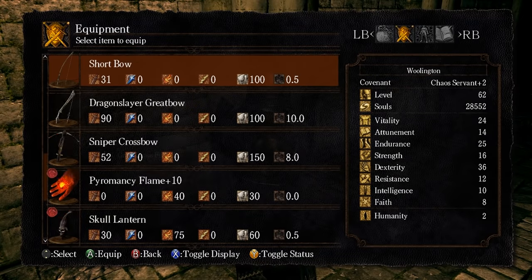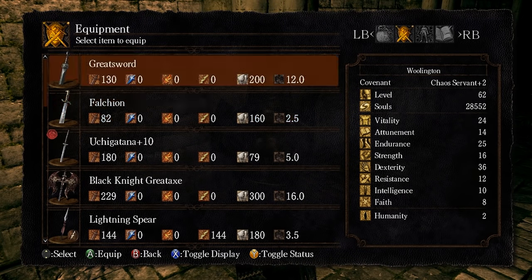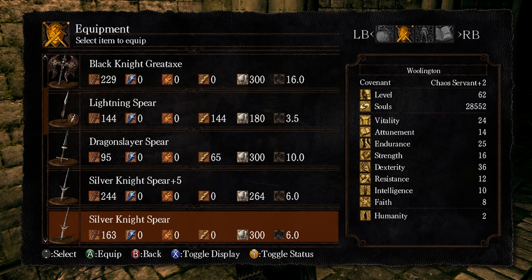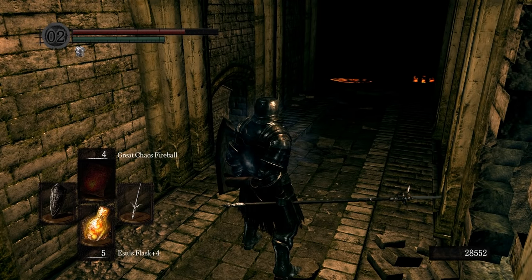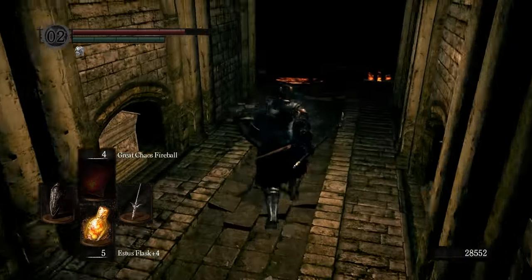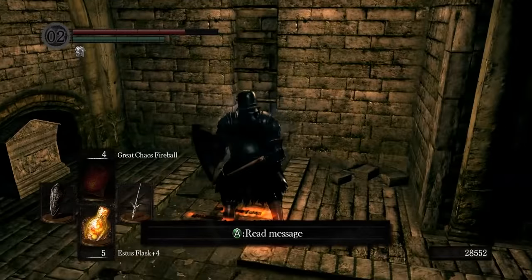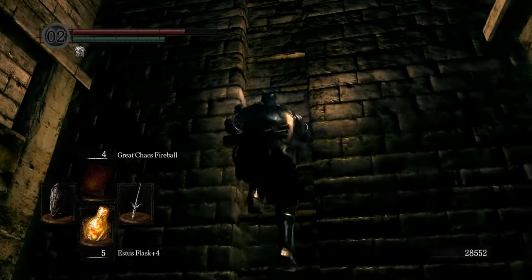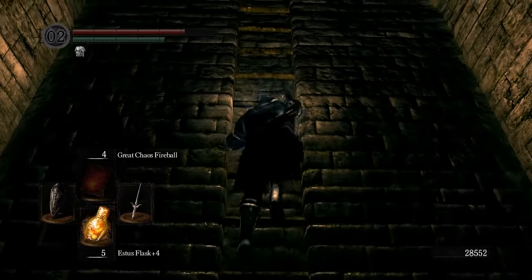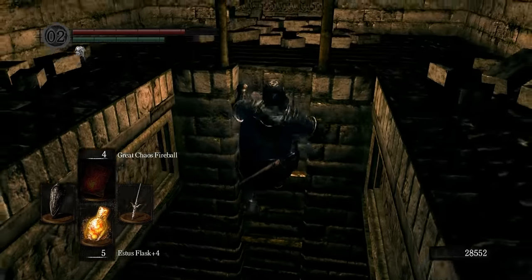So as you can tell from the description, that's a Tomb of the Giants item. I bet you can figure out what it does. It requires you to give up one of your hands, which is fair — that's the entire trade-off. So that does sound like what the Dark Souls 2 thing is. It was already in here. Yeah, okay.